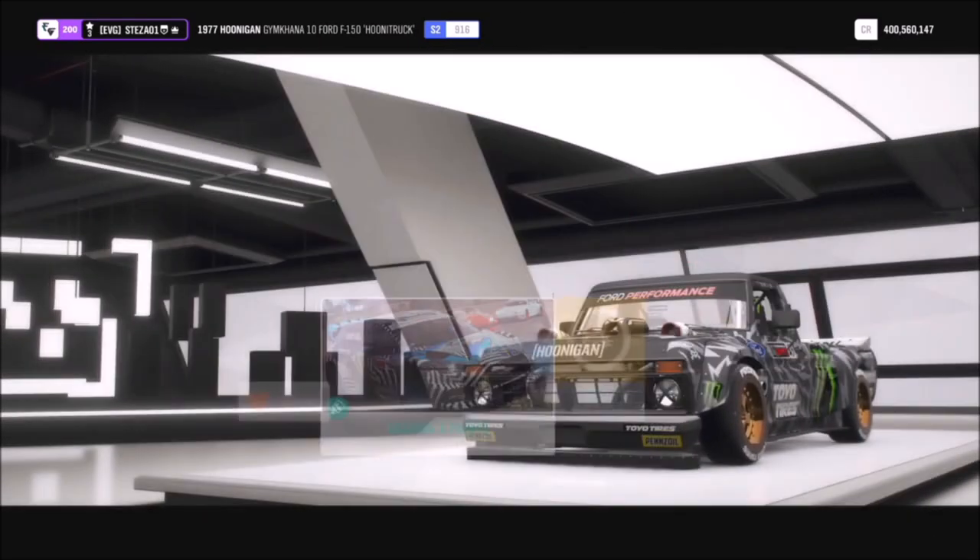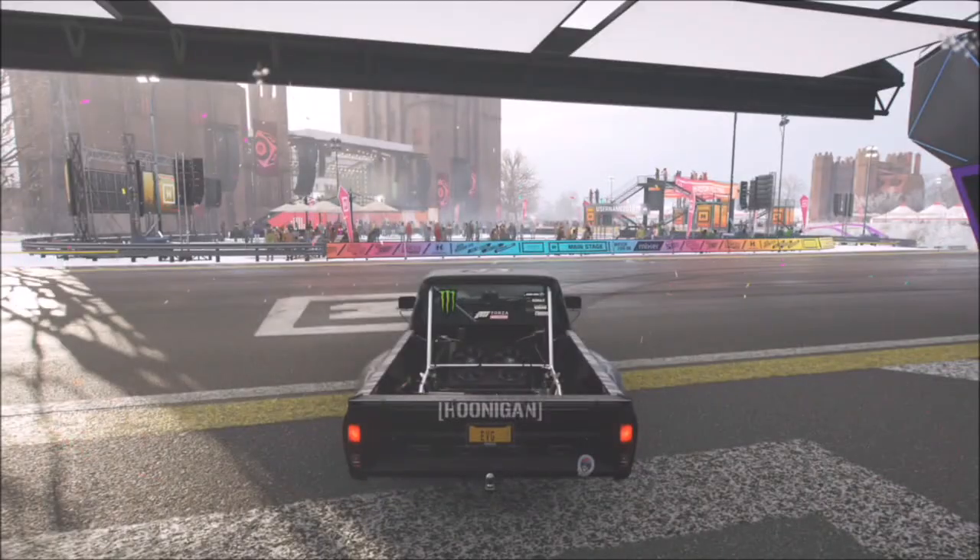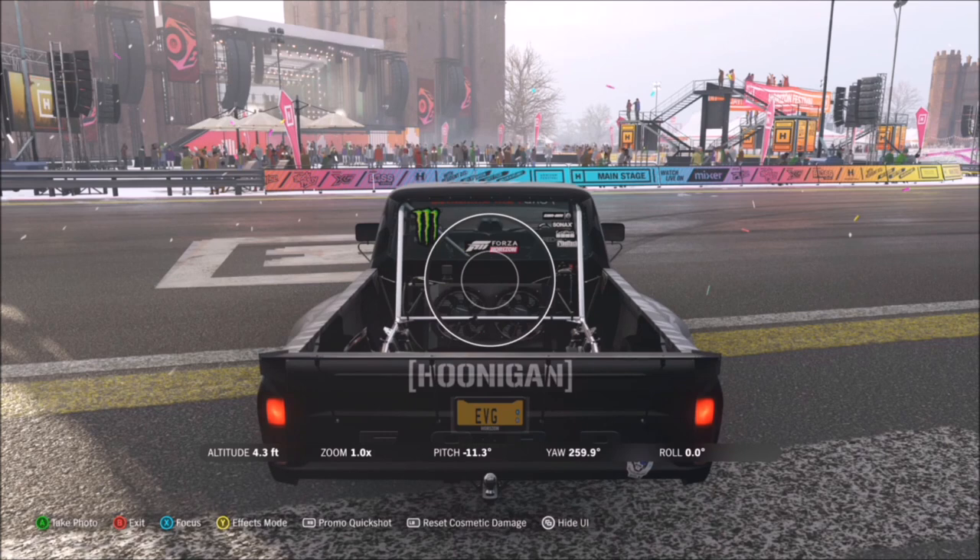I went with the 1977 Gymkhana number 10 Ford F-150 Hoonie truck — that's just my preference, but you can use whichever one you want. All you need to do to complete this, as soon as you come out of your garage, is hit up on the d-pad, take a snapshot, and that's the challenge complete.